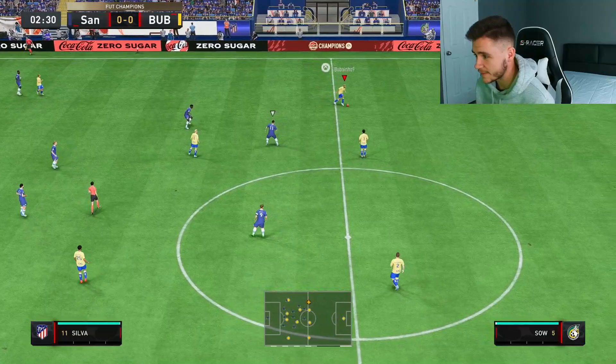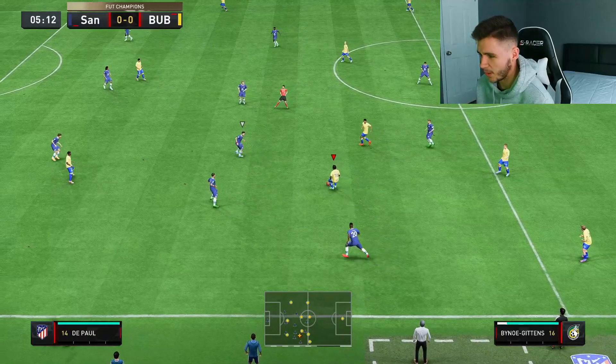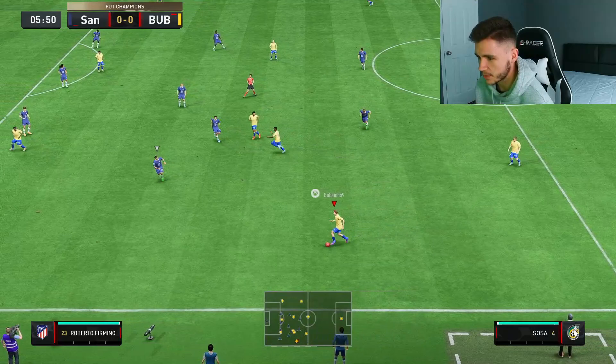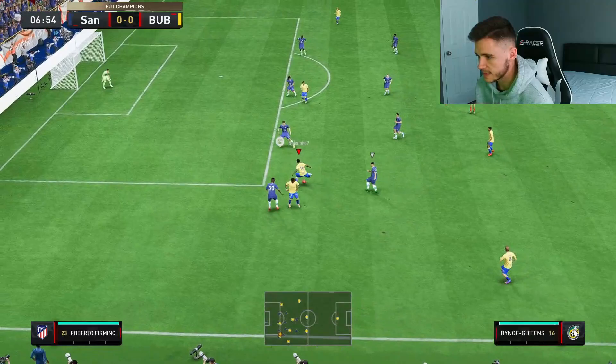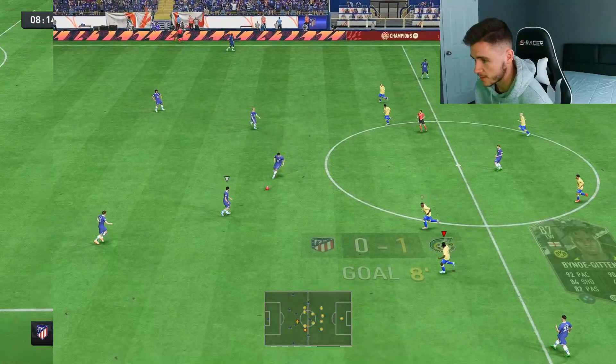Alright, here we are jumping into game number one using the Gittens card — really really excited to test him out. He seems like he can be very overpowered, and if he does end up getting that plus two upgrade, just Bellingham him — Bellingham into Gittens. Let's go ahead and test out his dribbling. He feels quick. Yeah, I feel like a lot of people are going to go ahead and complete him. He does have four star skill moves which is huge, and four star weak foot as well. That's a great start to the game in the eighth minute — he feels like a very very good card so far.